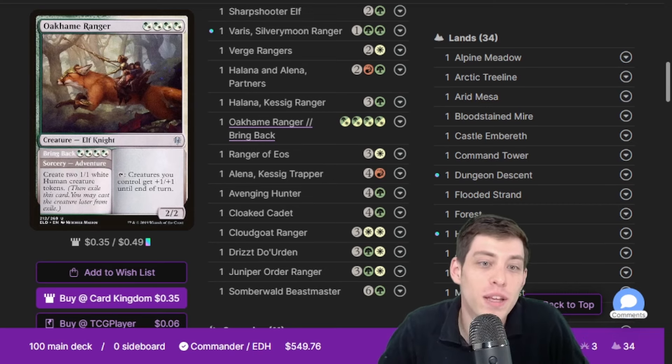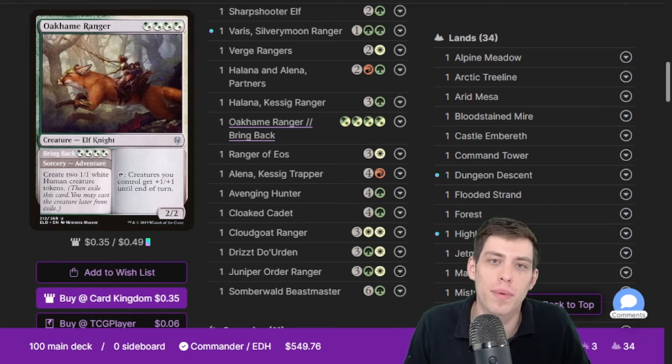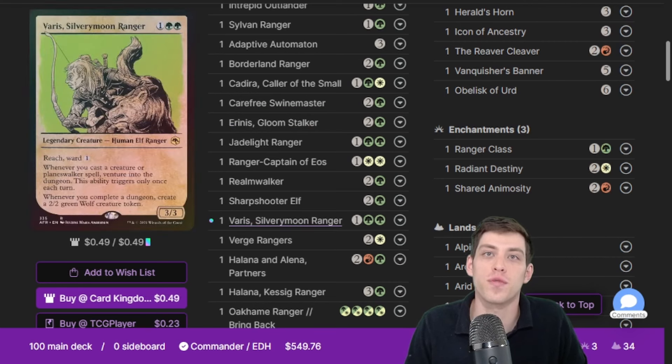Ranger is a really sweet card I wanted to touch on — it makes two tokens. Even though humans aren't really animal companions, it also buffs all of our tokens, which is nice. We want to go wide with tokens, and a lot of our tribal buff things will buff our rangers but won't buff tokens from the Carefree Swine Master or other token producers, so having something that buffs everything is really helpful.